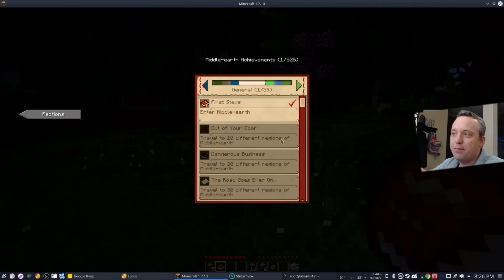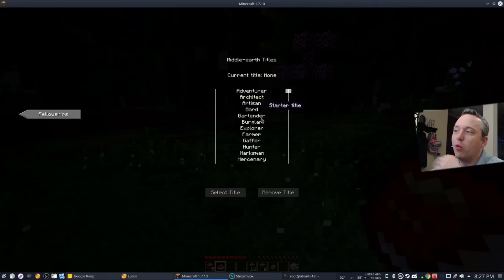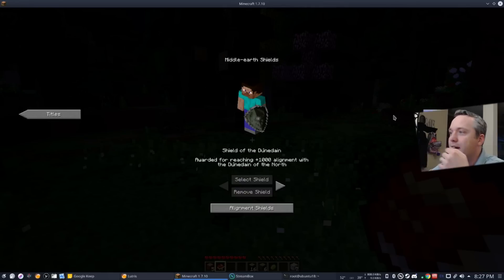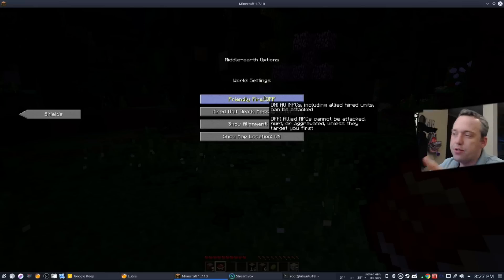The factions panel and achievements screen kind of show you where you should go and what your next goal is, giving you a more linear path — though it's still pretty open world and you can do whatever you want. You can create fellowships, so if more people jump on, they could create their own. I'm hoping in the stream later tonight we can get a fellowship started with five or ten people. You also get titles for doing things — I can select mercenary and I'm now Mercenary Chris Titus. You can also turn friendly fire off so you don't hurt your teammates.